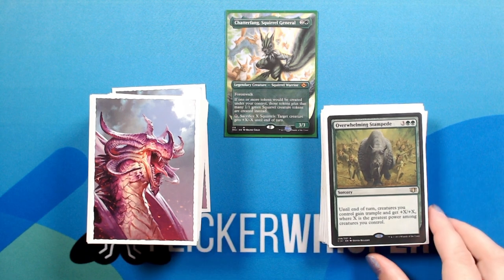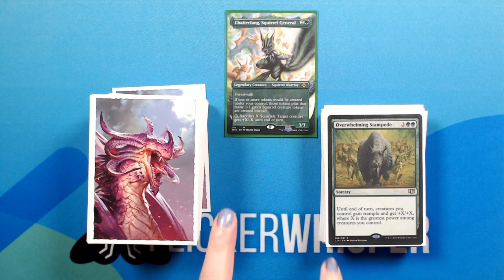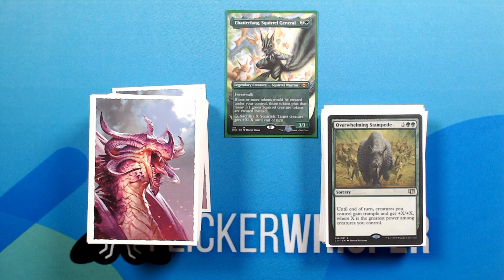Overwhelming Stampede — 3 green green for a Sorcery. Until end of turn, creatures you control gain trample and get +X/+X, where X is the greatest power among creatures you control. This one also pairs nicely with that activated ability, where you can pump up one creature really big and then spread it out among your remaining creatures — probably as an attempt to end a game or take down one opponent.